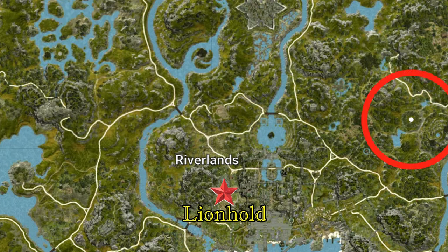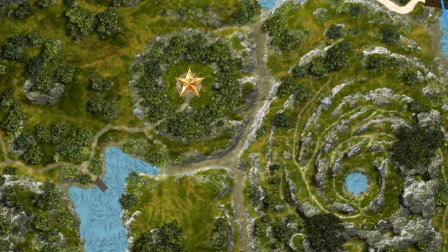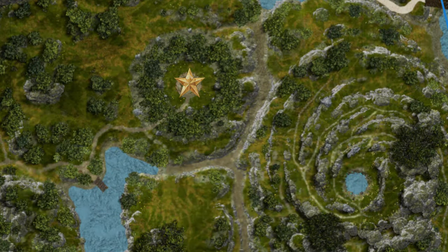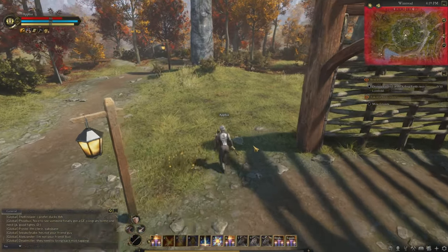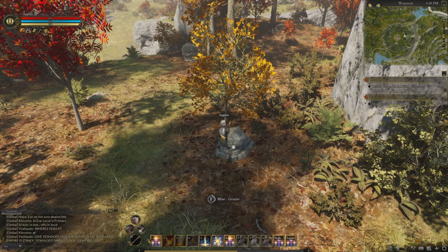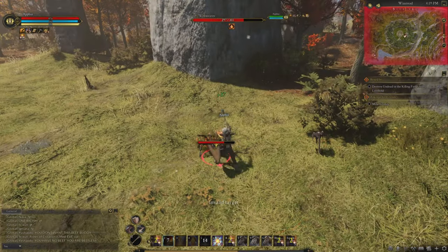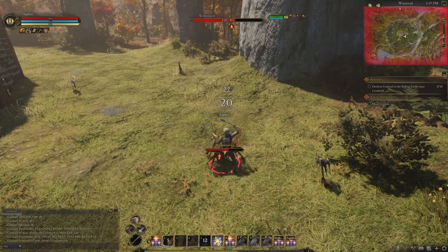My first recommendation is northeast of the starting locations. This circular area marked with the golden star is outlined with multiple stone pillars. Around these stone pillars, granite can spawn. Depending on your level, just be wary of the mobs that are also found around the pillars.